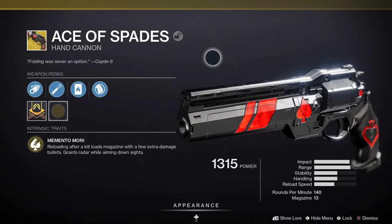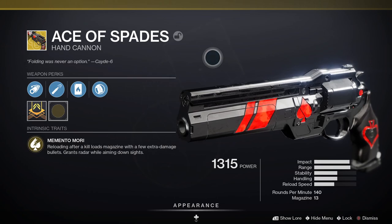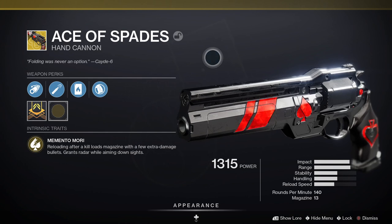Ace of Spades is an exotic hand cannon introduced in Destiny 2 Forsaken. Ace of Spades was the trusty hand cannon of Cayde-6, and was built specifically for him by Banshee-44. The gun was taken by Uldren Sov during the story events of Forsaken, before being reclaimed by us, the Guardian.